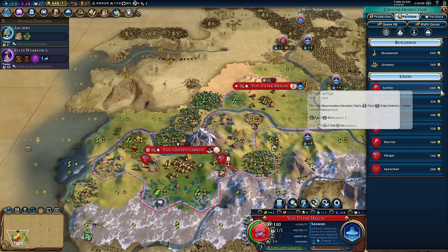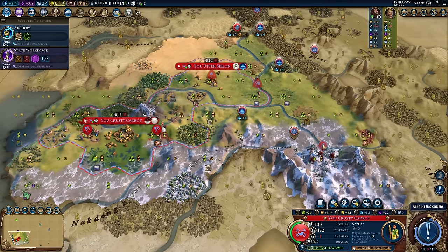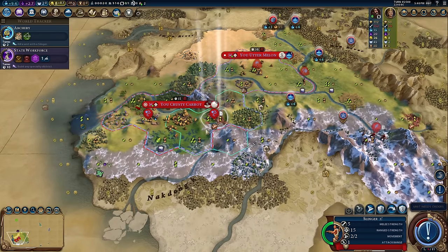Buy this settler whilst the gold cost remains nice and cheap. This will now be finished in four turns, but it means I can get four cities out very quickly — I like that a lot.